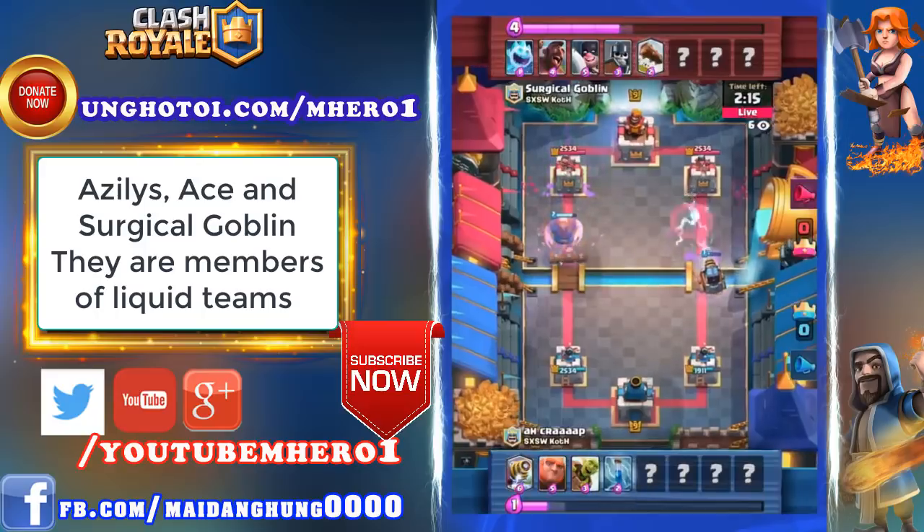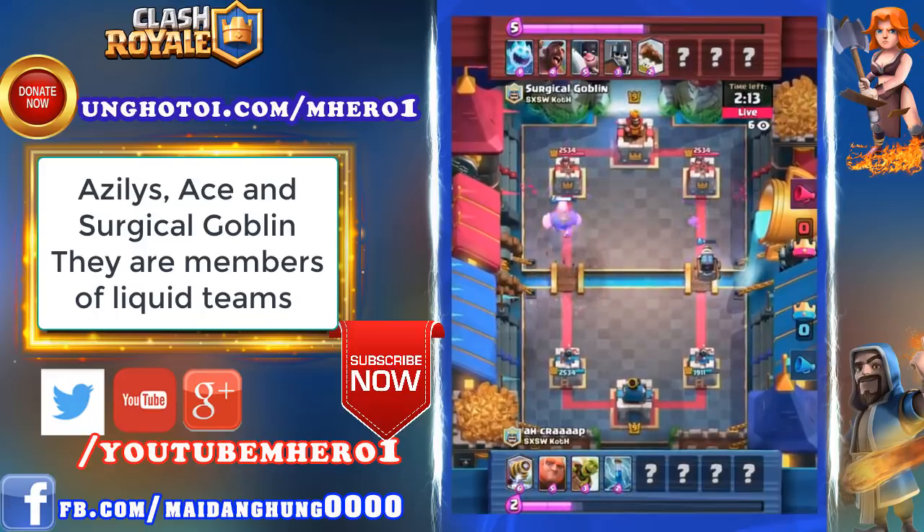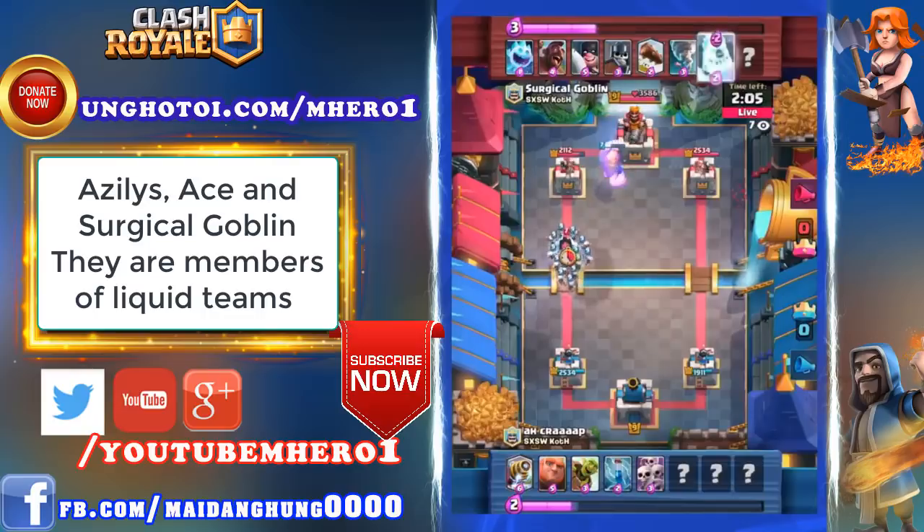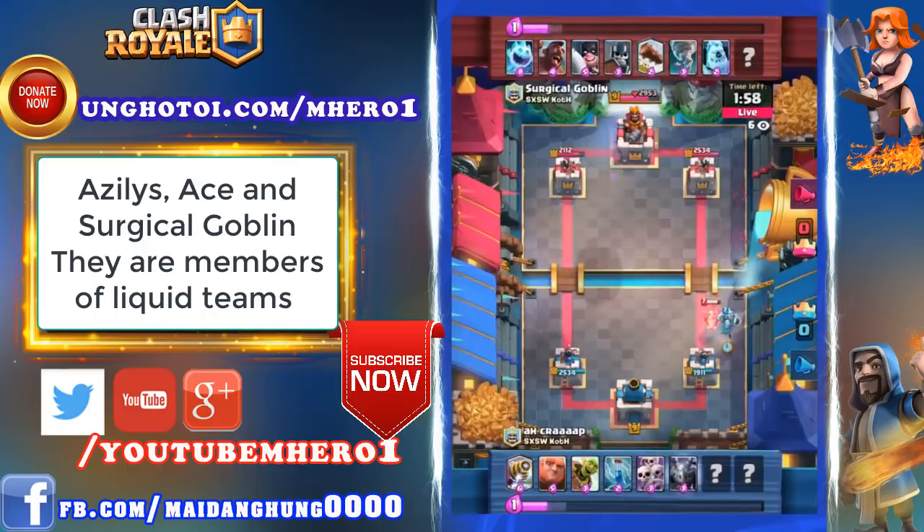The qualifiers are happening right now, so make sure to come on down to South by Southwest if you want to get a chance to compete in them. Great strike from that Sparky out the right lane. Tornado will allow Surge to pull that Giant onto the King Tower and get a nice defensive edge here. Surgical Goblin is one of the most aggressive Tornado players in the game.